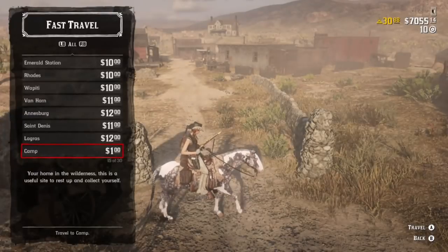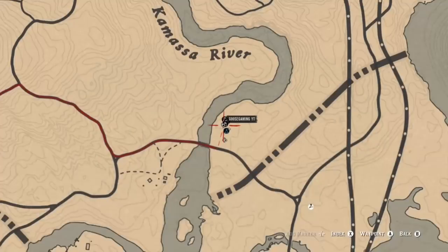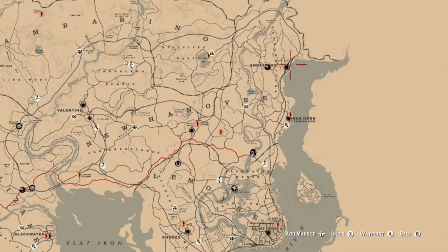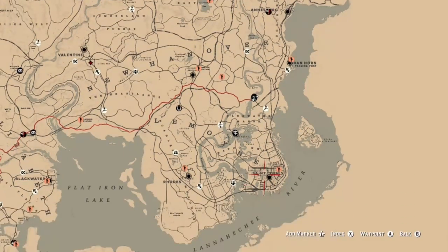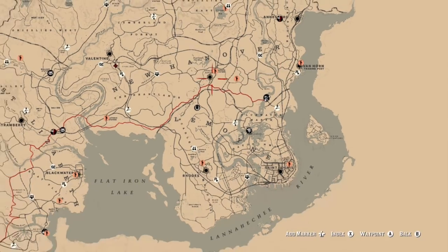Being centrally located on the east side gives access to a lot of towns — great if you're doing daily challenges and need to reach specific spots like the Heartlands or the bayou. This is a great option if you don't want to leave the session, don't want to deal with load times, and don't want to risk landing in a bad lobby. Big shout out to Neon Razor for finding this. Fast travel anywhere on the map using your camp for one dollar — let me know what you think, thanks for watching, and I'll see you next time.